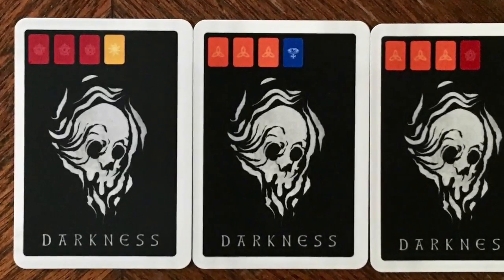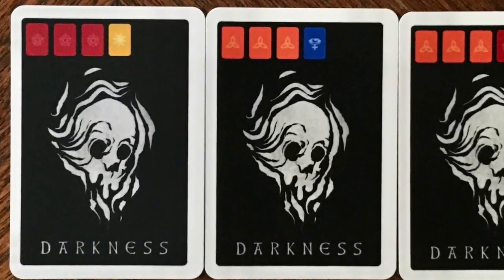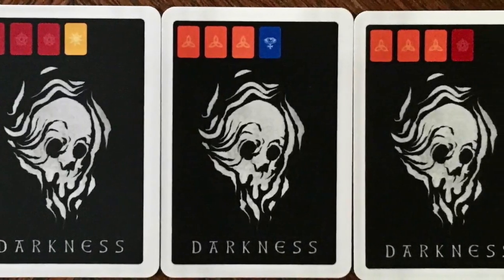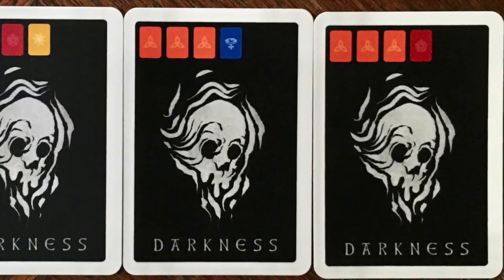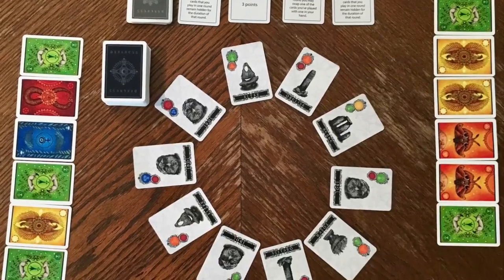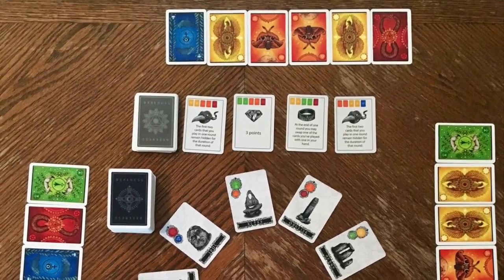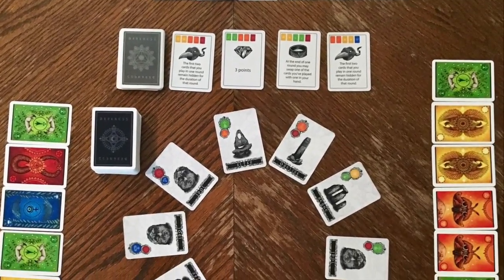If there are ever 3 darkness cards collected in the veil, then darkness falls and every player will discard their collected artifact cards down to the number of cards held by the player with the fewest of them. This is a great catch-up mechanic used in the game and it helps to form a strategy of collecting sets instead of collecting the most cards possible, which is still a decent strategy.